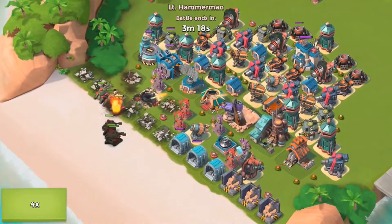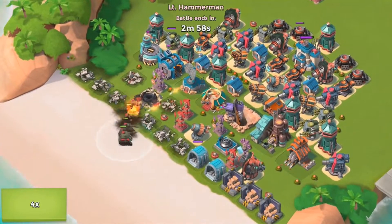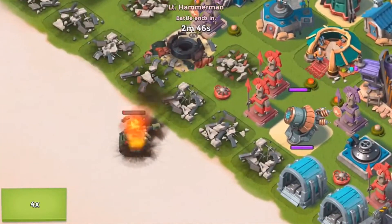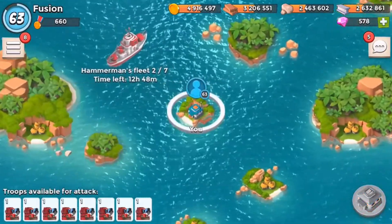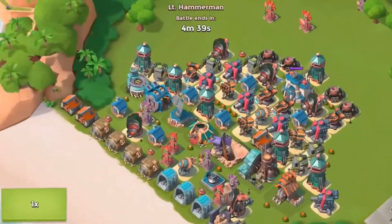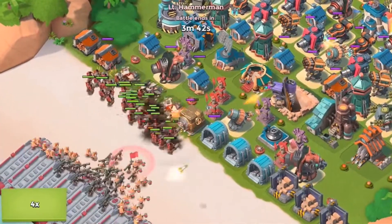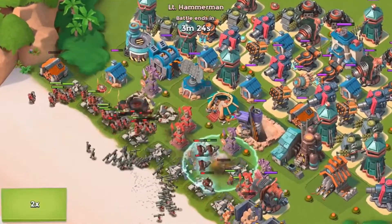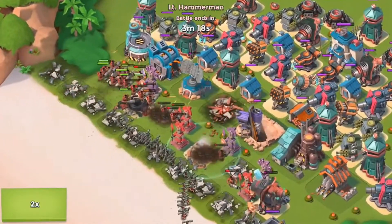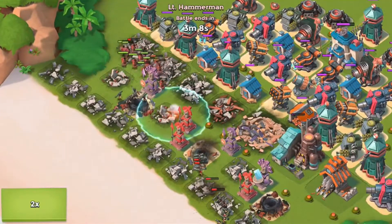We're putting it on times two, then times four until this battle is done, because the first wave is always so slow. The first wave gets cleared and we get one fuse capacitor - one of those, I don't know the correct name. He's coming in with all heavies, which is not good, and then zookas, which is also not good. Putting it on times two.